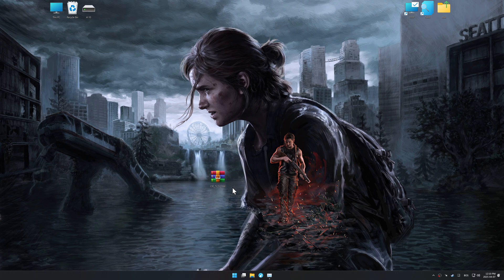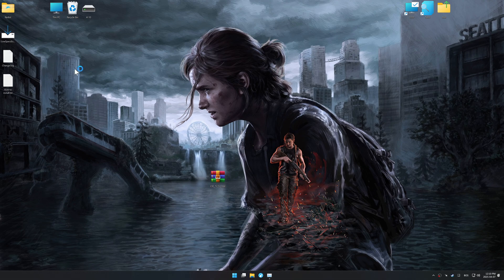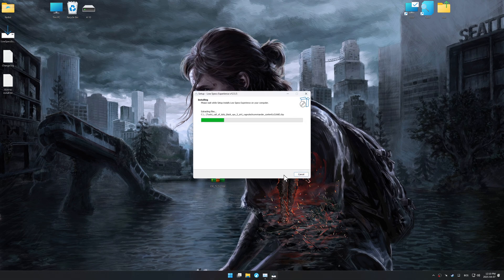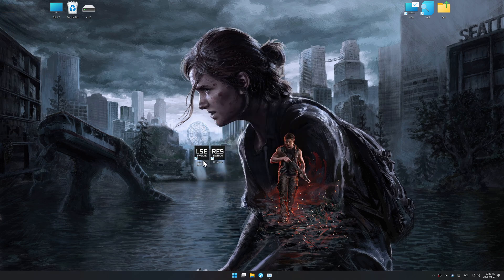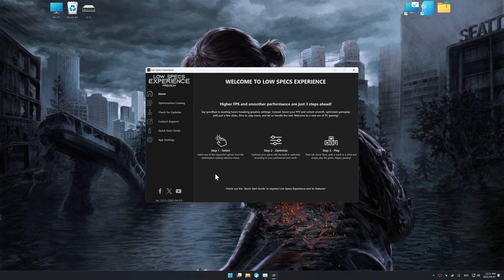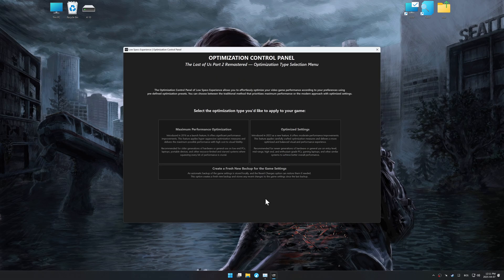Before we begin the optimization process, download and install Low Specs Experience using the link in the video description. First things first, start the installation process for Low Specs Experience. Once the installation is complete, start it using the newly created desktop shortcut. Now go to the optimization catalog, select the applicable digital platform, and select your game from the drop-down menu. Once done, press 'Load the Optimization Package.' Low Specs Experience should automatically detect the game version installed on your system. If it does not, you will be asked to manually select the game installation directory. Now press OK, and the optimization control panel will load.